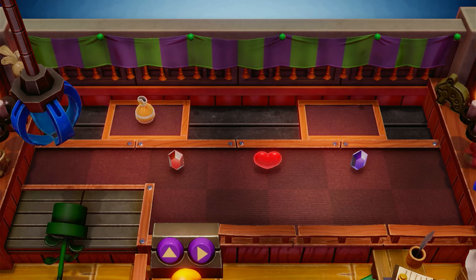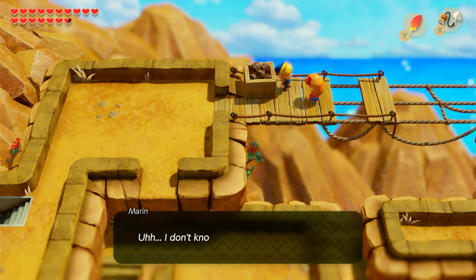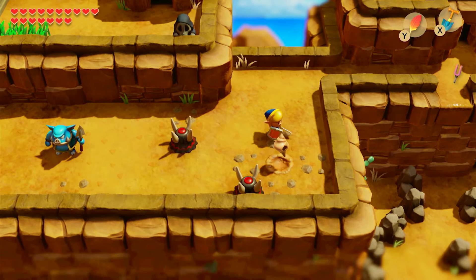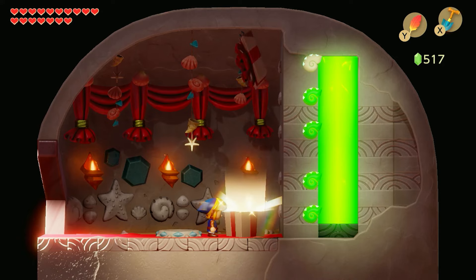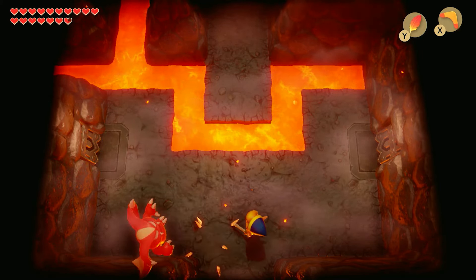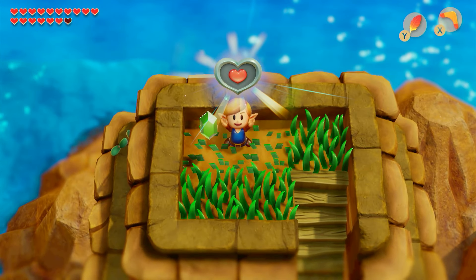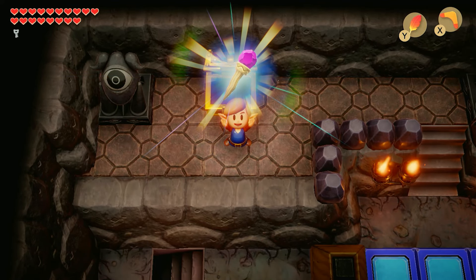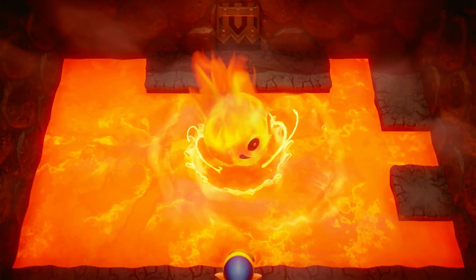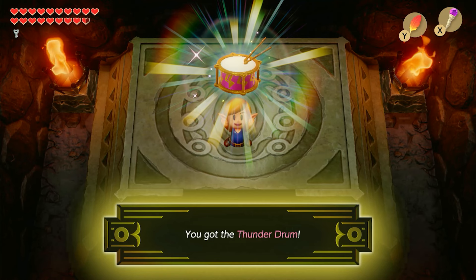Climbing up the mountain, I run into Marin. I Tarzan my way across and rescue her, and she begins to confess her feelings for me, but Taryn interrupts our private meeting. I use the mirror shield to get through the cave and I find the last seashell. Upon returning to the seashell mansion, I get my final reward — a chamber stone. Entering the final dungeon, which is inside a volcano, I start completing the puzzles, eventually ending up outside where I can grab the final heart piece. Continuing on my path, I got the Magic Rod to shoot fire at my enemies — it also melts ice. With the Magic Rod I can fight Hothead; all this fight is is spamming the Magic Rod, which melts the boss's health, and with his defeat I get another heart container and the Thunder Drums.